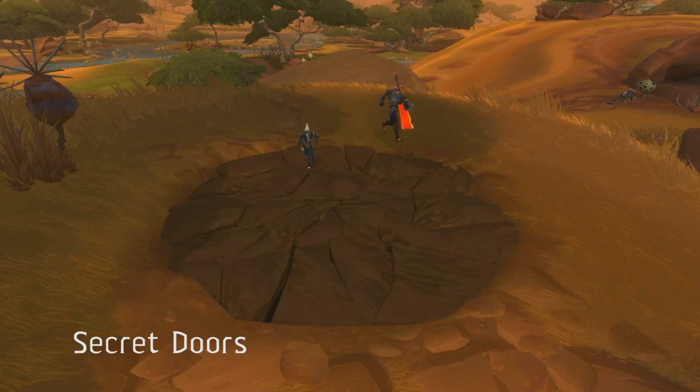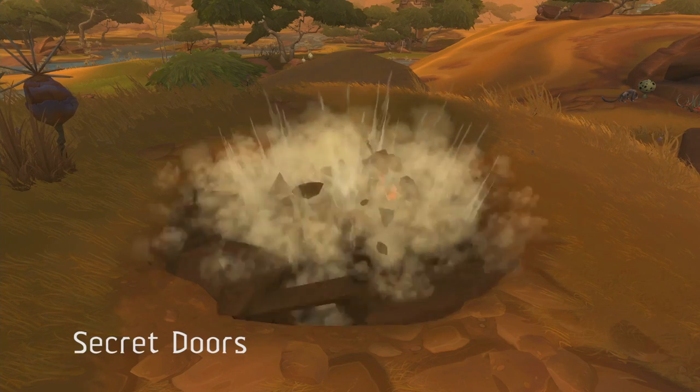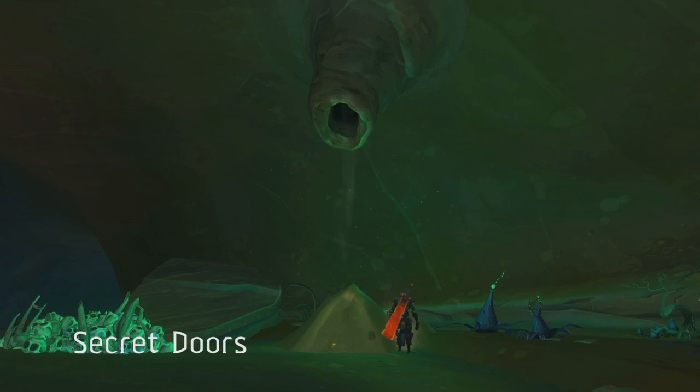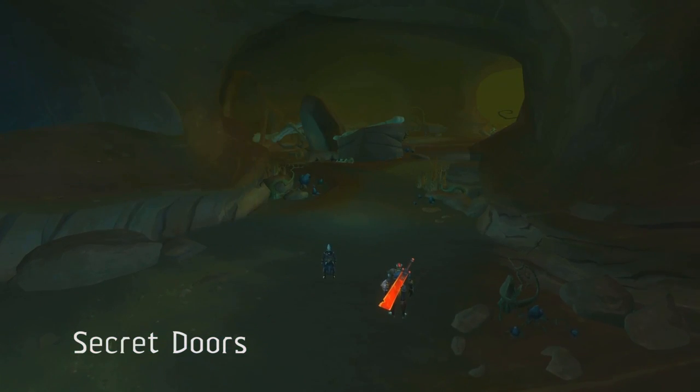Secret Doors are the bread and butter missions for the Explorer. You can find ancient catacombs, secret labs, or even entire tunnel networks spanning the zone. And you have to remember, this is only one of our four paths.